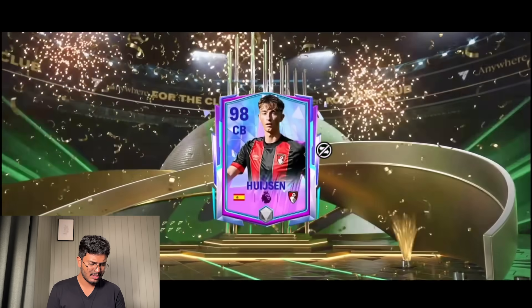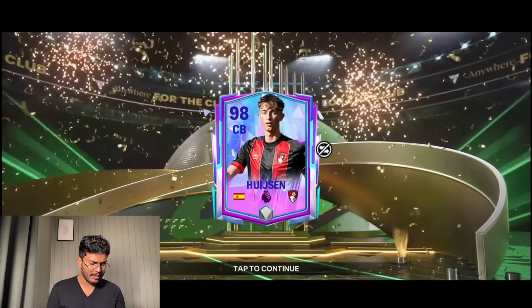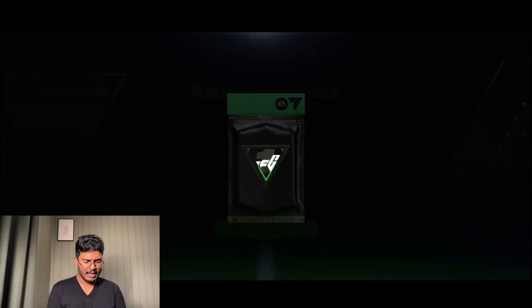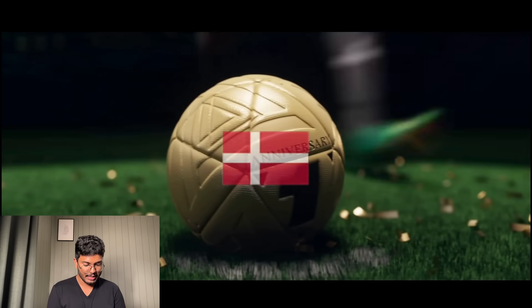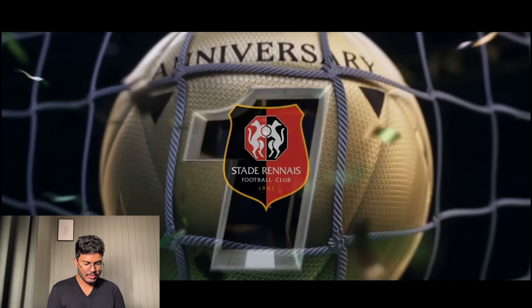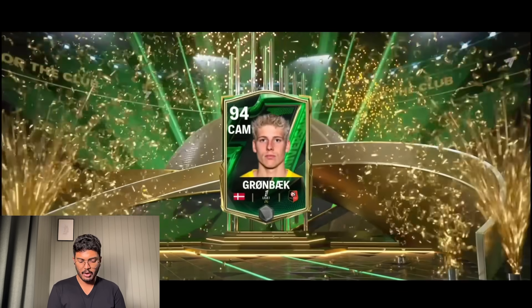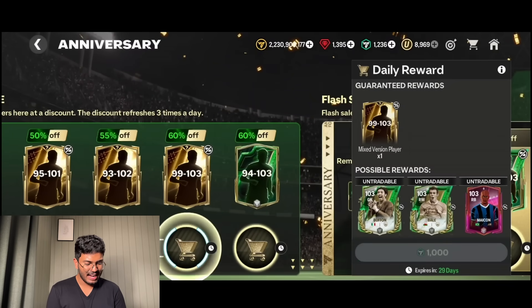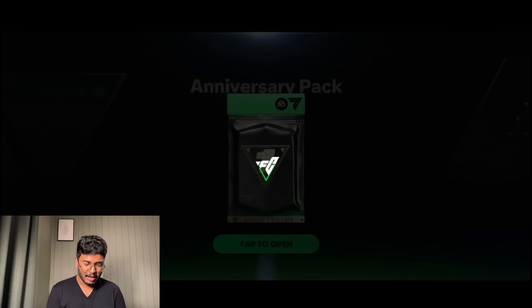Opening the 94 to 103 - it's a walkout. Denmark CAM - Eriksen? No - who is this? It's Gronkjaer. That's what we got. In this account going for the 99 to 103 - the final pack.